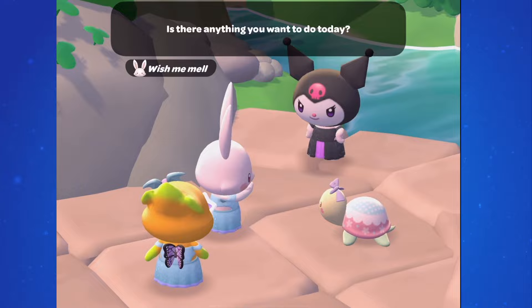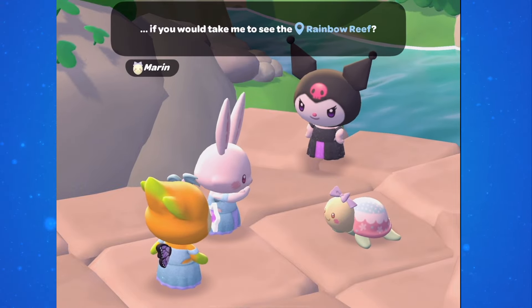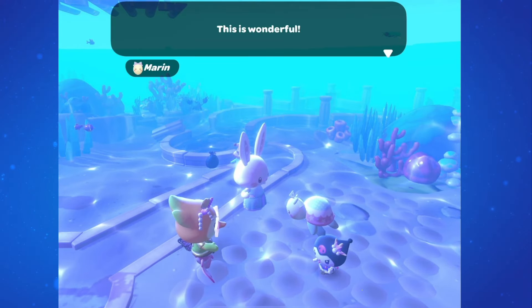Talk to Wishmemele and she talks to Marin about how much she likes Mary Meadow. Wishmemele asks her if there's anything else she wants to do today, and Marin says she wants to see Rainbow Reef. Head over to Rainbow Reef — you'll be able to see where they are on the map. You'll find them between the Comedy Club and Seaside Resort near the challenge button.